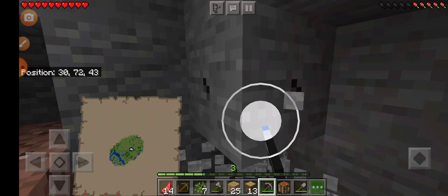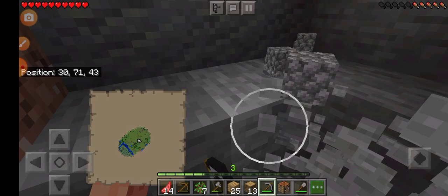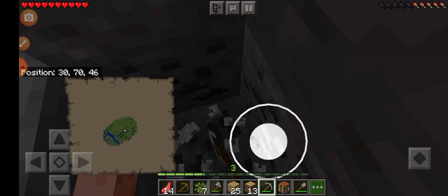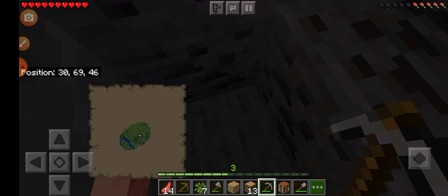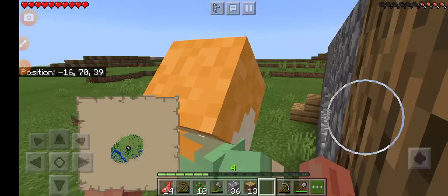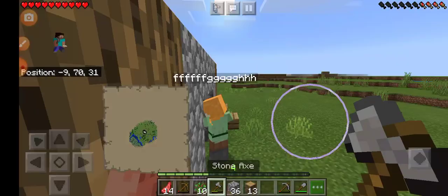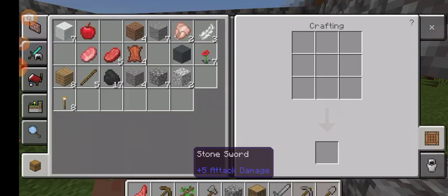I'm also gonna try to get my brother in this series, but maybe he won't join. I need some more coal. This is my brother — as you can see, he's just playing. I'm going to try to get him on Discord, but I don't think he'll like to be in the video, so maybe next episode I'll try to get him on Discord.